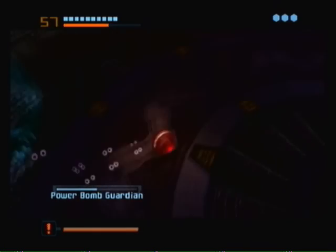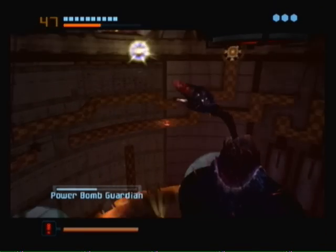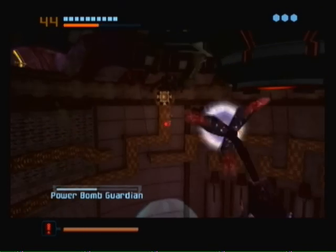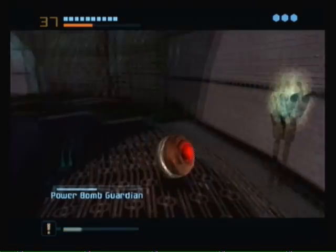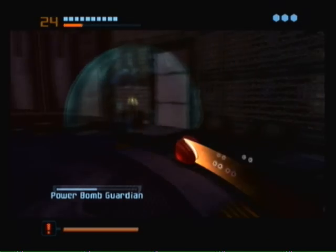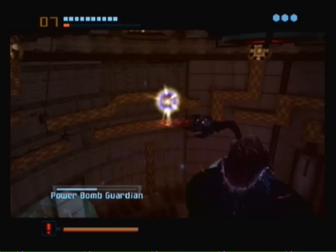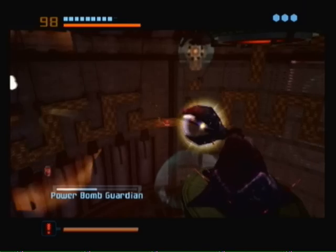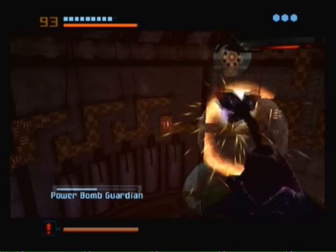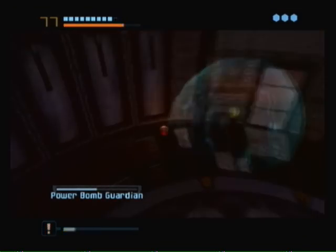That's two down, think like two more. Where'd that thing go? We basically just go around the edge of the room activating the bomb slots. No you don't, I'm going this way. Now I'm at — you shot two of them. Dang it.